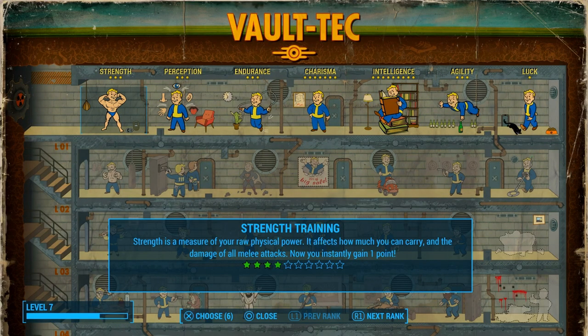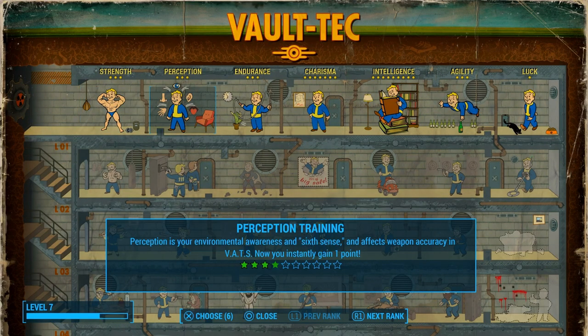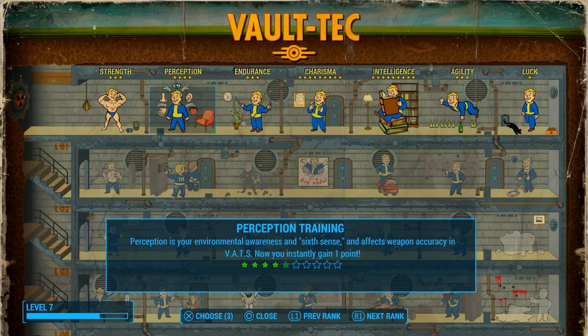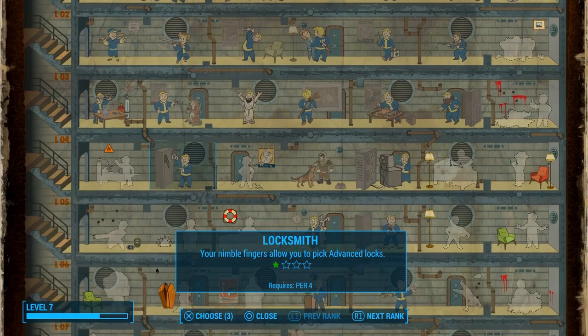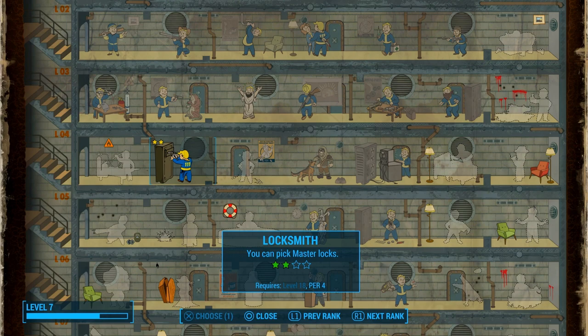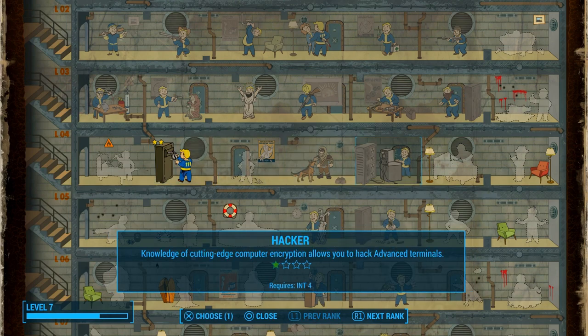Let's go ahead and put in some levels. We're going to put one into Perception, two into Charisma — we're not going to put any more into Charisma because we will get a Bobblehead that will help us out. We're going to level up Lockpick twice, and then one into Hacker.